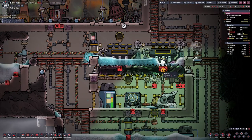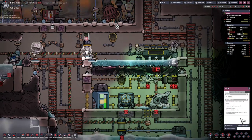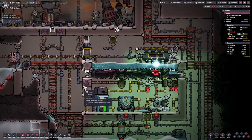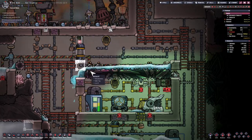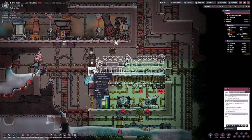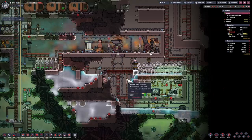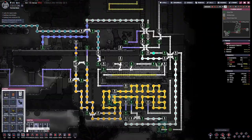I made a mistake here. I assumed my dupes would destroy the liquid vent quickly enough that this wouldn't flood. I really should have just turned off that shutoff. So I'm going to destroy these steam turbines, let the water vent out, and try again.